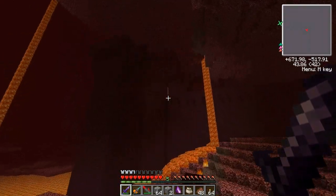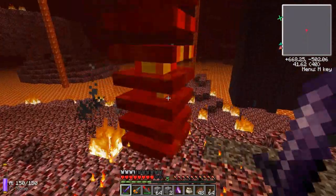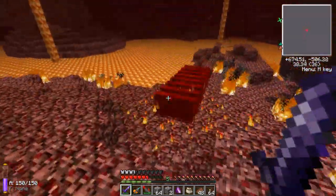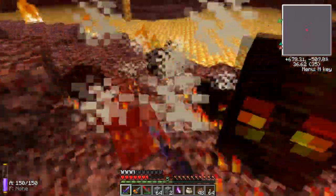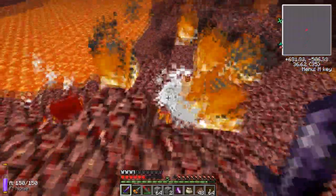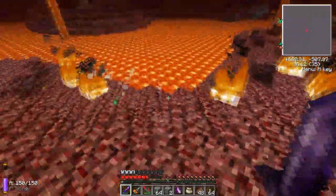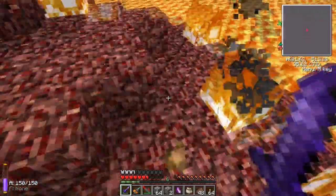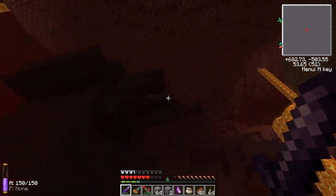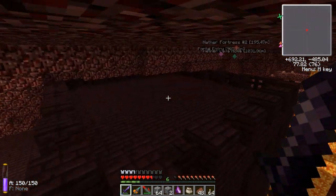I haven't been in this part at all. I think the fortress I usually follow goes that way. Jetpack makes this so much easier. I might actually get close to dying here. I hate dropping right on these things. I can't wait to get a spawner — that'll be so handy. Let's go up here — there might be a blaze spawner here. Nah, too bad.